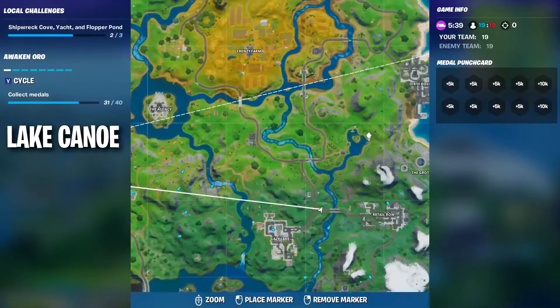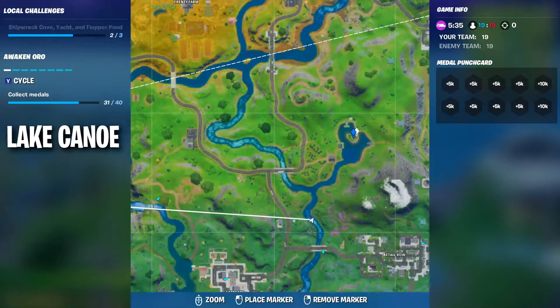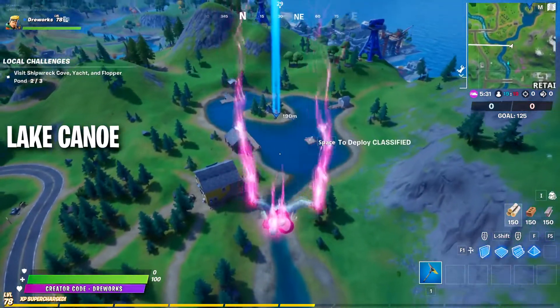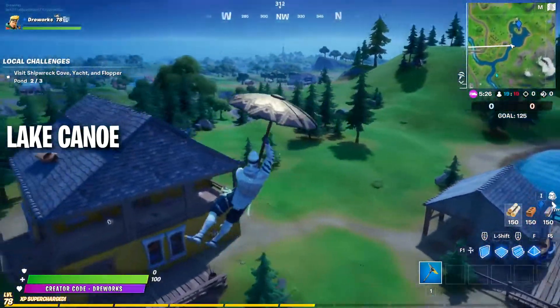The first place we visit today will be Lake Canoe. This landmark is located on the eastern side of the island between Dirty Docks and Retail Row. You can easily find this place by looking for a lake with a tiny island in the middle.